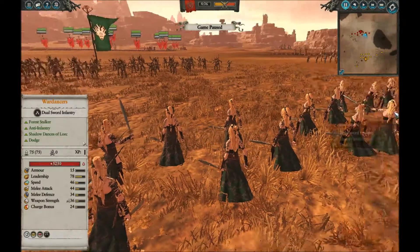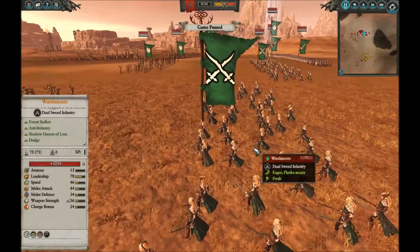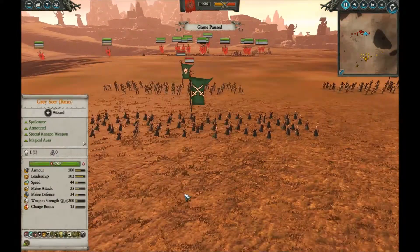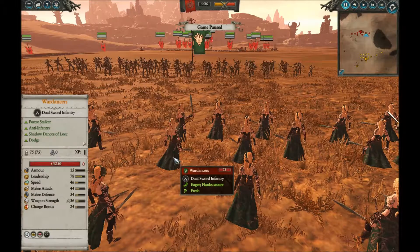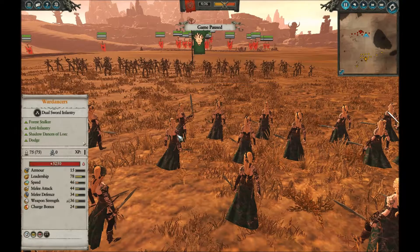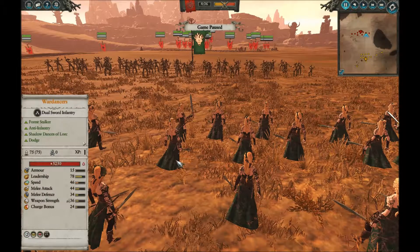With 20% physical resistance and 15 armor, the Wardancers are not terribly well protected, and particularly they don't have any special defense against non-armor-piercing damage. When you compare them against the Storm Vermin, you instantly see why they're going to lose. Wardancers have lower HP and low protection. Their melee defense is good, but even a little lower than the Storm Vermin's attack. The Storm Vermin have a ton of armor as well as a high melee defense.